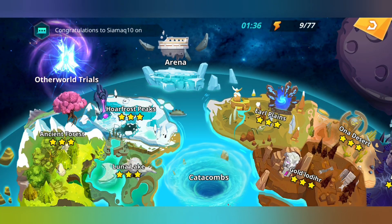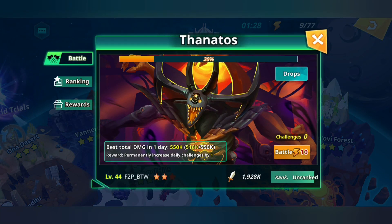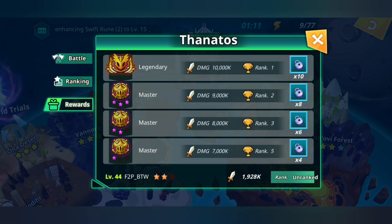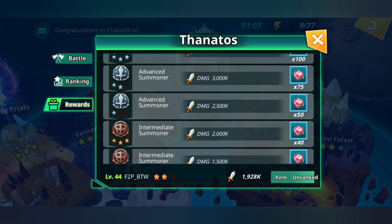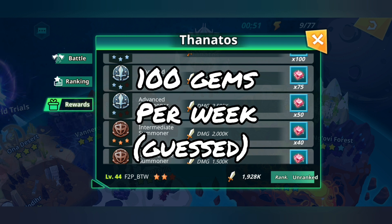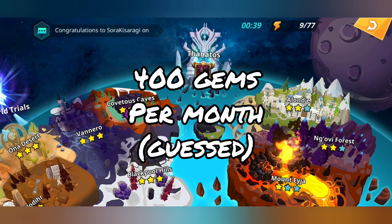And then the final place where you could get a regular inflow of gems is Thanatos. I only have 2 teams placed in Thanatos, so I could improve my score if I had 3 teams unlocked. Because I only have 2 teams, the rewards I'm most likely going to get every time Thanatos clears is Intermediate Summoner 3 Stars, which is another 40 gems per 2 or 3 days. So in a week, you should be able to get around 100 gems worth of Thanatos rewards, which multiplied by 4 weeks gives about 400 gems.